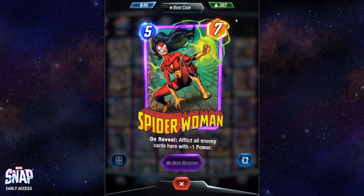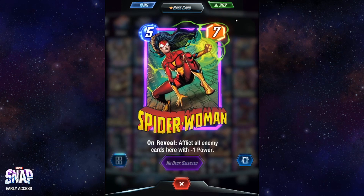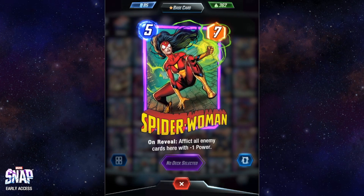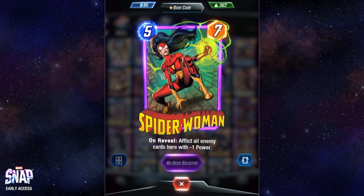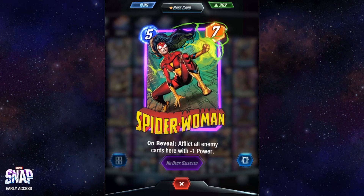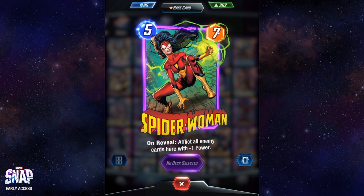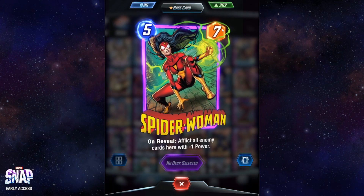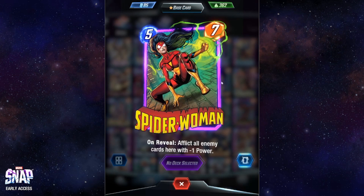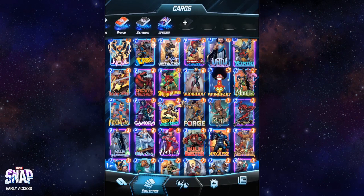Spider-Woman is another of my absolute favorites. On reveal it afflicts all enemy cards in that location with minus one power. On top of giving you seven power — already quite a significant boost — it decreases your opponent's power. If there's a particularly contested location where you have a little margin, you can play this to boost your value and affect your opponent at the same time. You've seen me playing this card in the previous Marvel Snap video.